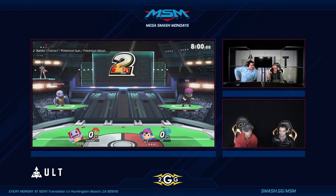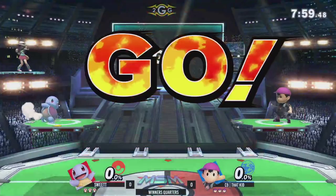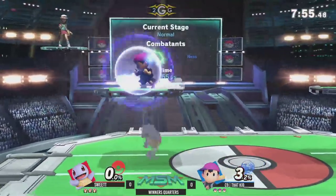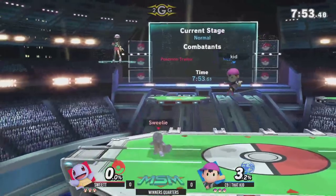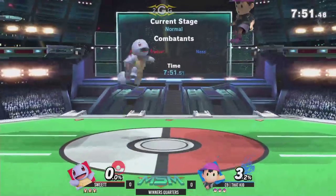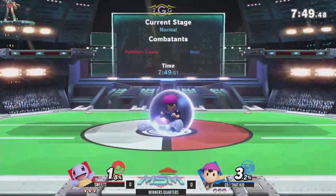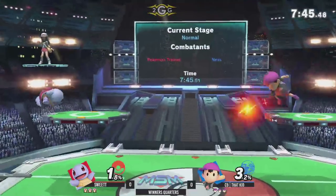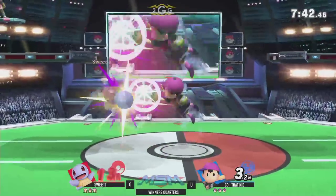From earlier, he had a Ness Ditto once on stage and kind of put the beatdown on, looking very solid overall as a Ness player. And of course you got Sweet T, the Pokemon Trainer mainstay, starting out with Squirtle to get the wheels turning. Ness is looking so good in this game — PK Fire has so much damage, it's crazy.